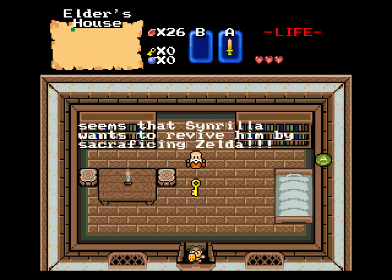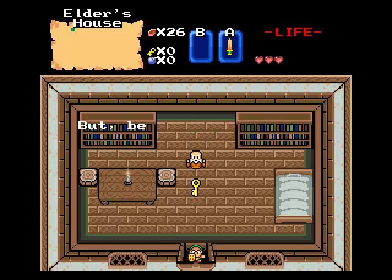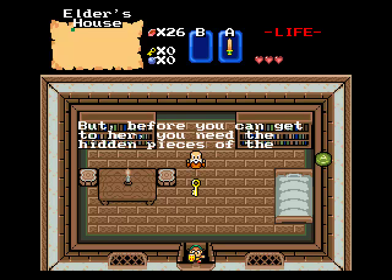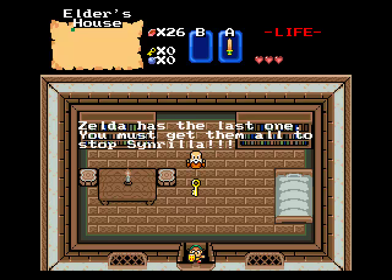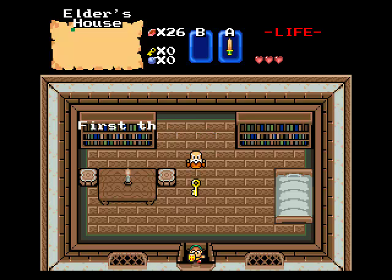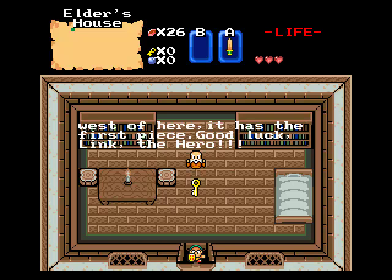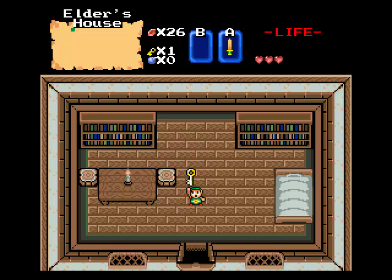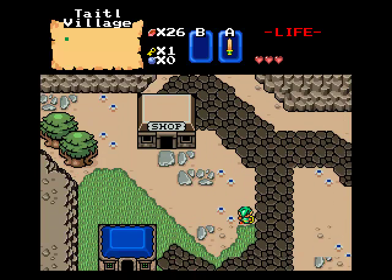But now it seems that Sinrila wants to revive him by sacrificing Zelda. Link, you are the descendant of that hero, and you must save her. Before you can get to her, you need the hidden pieces of the Triforce of Courage — there are seven pieces in dangerous palaces, and Zelda has the last one. You must get them all to stop Sinrila. First things first, I'll give you this key — take it to the ruins to the west of here. It has the first piece. Good luck, Link, the hero. We take the key, and he's dead forever. Link, you have a tendency to kill people when you pick up stuff they give you.